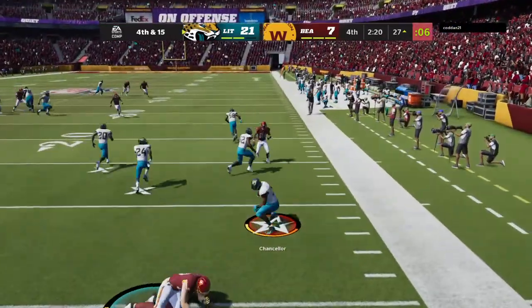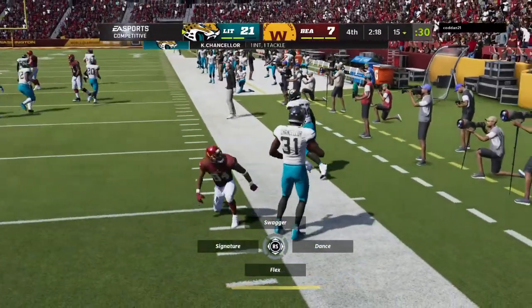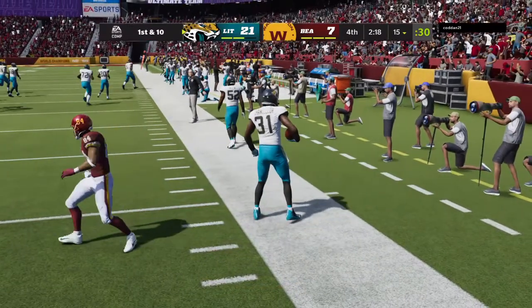And this is intercepted, and that should do it. Picked off by Pro Bowl safety Cam Chancellor. And the Jags are gonna have it here at their own 15.